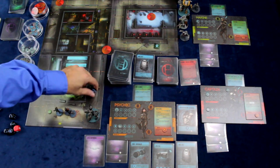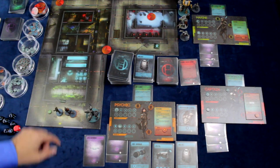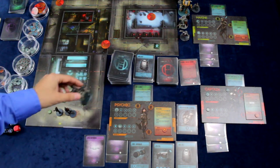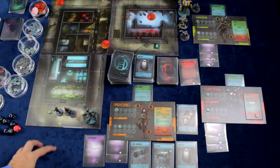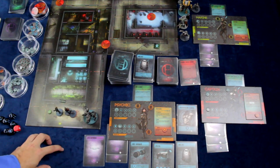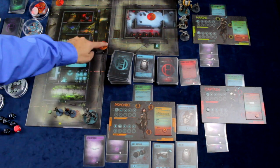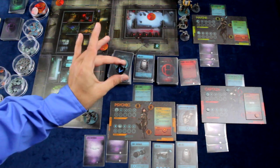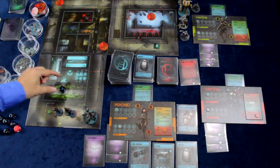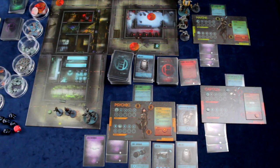Once every player has taken their turn it's time for the game to react, via either spawn tokens or monster miniatures. First you have to determine whether an enemy is in a passive or active state. A passive state means that particular radar token has not been alerted to the presence of any character. If it's in a passive state, we simply roll the directional die to find out which way it goes, and it moves one spot in that direction.